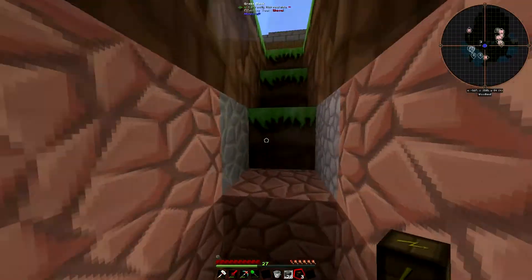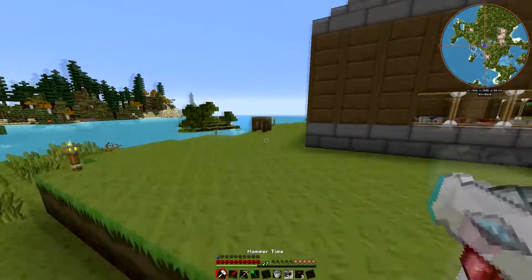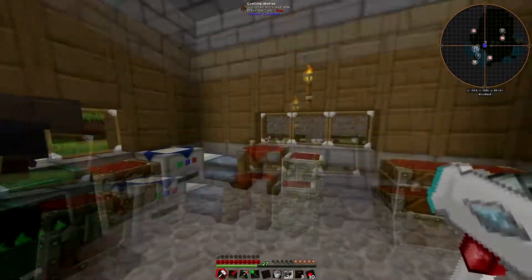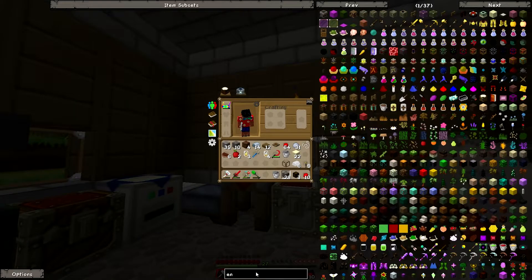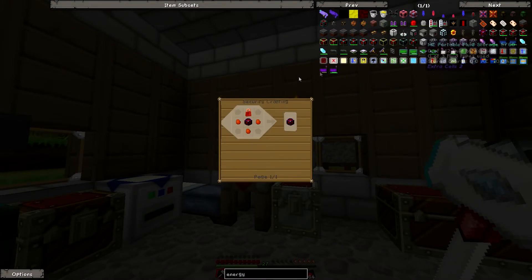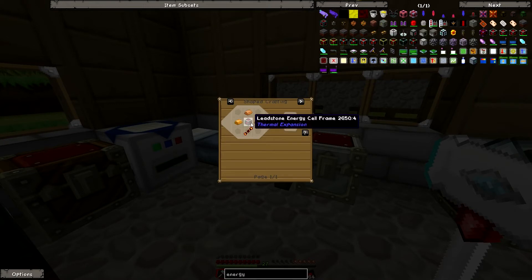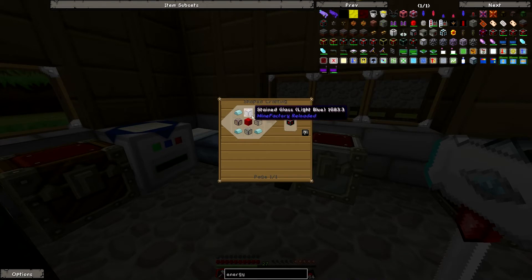Now I need to get power to the farm, and that's something I really don't have at the moment. Let me dig further into thermal expansion. I could go another way though — let's go with a leadstone energy cell frame, using block lead and glass around it.